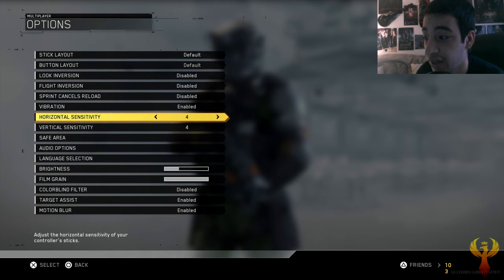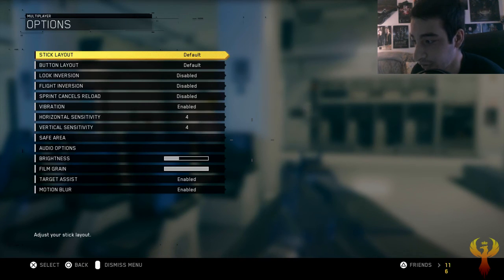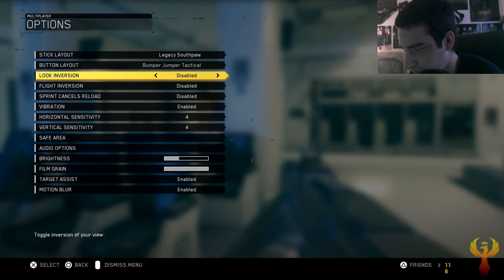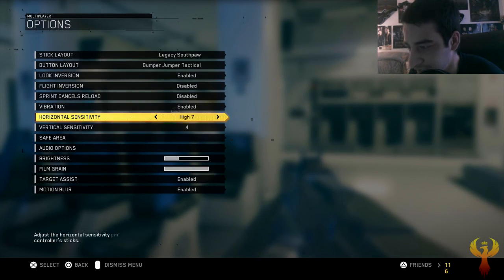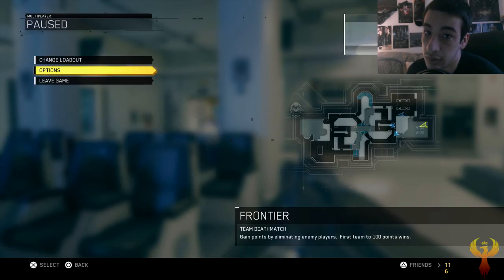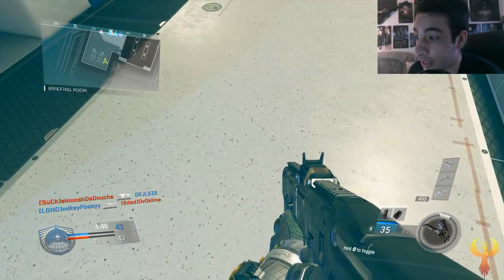I'm going to do all that in the game just to show that I'm actually playing on it and not faking it, because that could be very easy to do. Anyways, let's just get right into a game — it's also my first match ever so I don't know what I'm doing. Let's change the layouts real quick — inverted, 20 sensitivity on both — and let's get it. Oh my god.